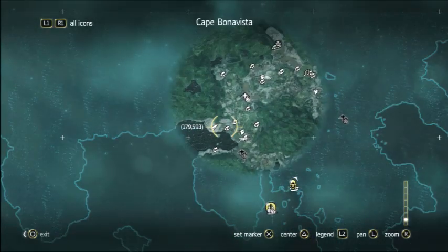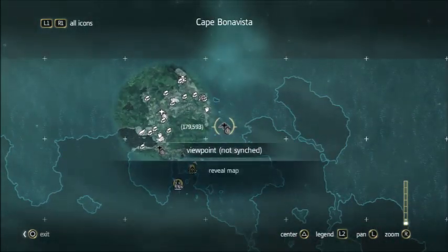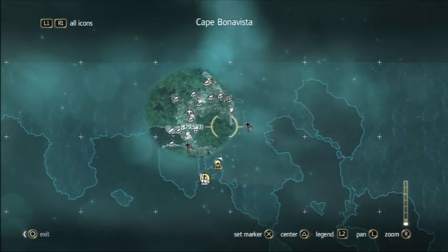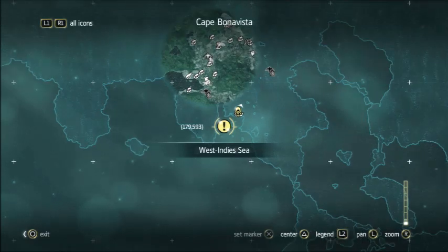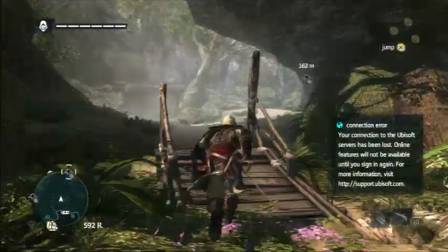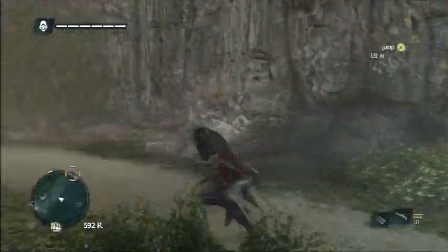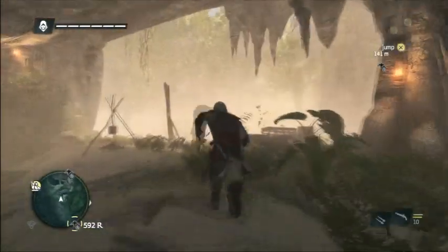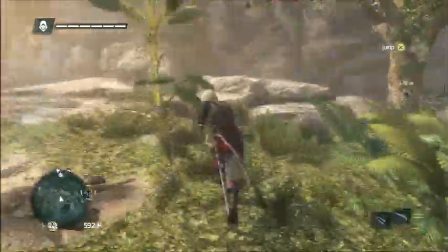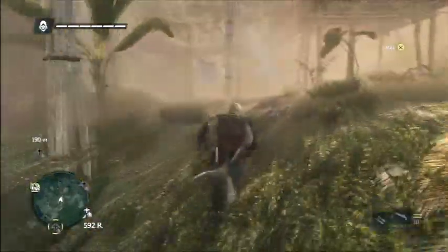The treasure map is going to be around here somewhere — we're not exactly sure where. That's the whole point, we have to go out and find it. I'm gonna hit up these little watchtowers real quick because I believe that's where we're gonna find it quicker. We're gonna hit up this one and try to find this treasure map. I'm gonna do a full series on this — recording me going around finding all the treasure map locations, one by one.